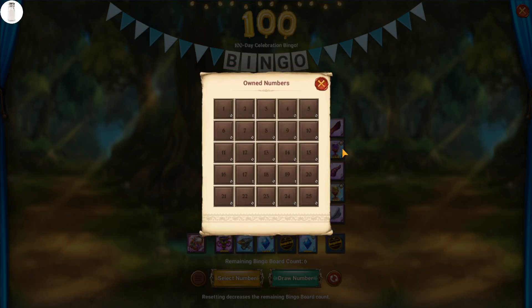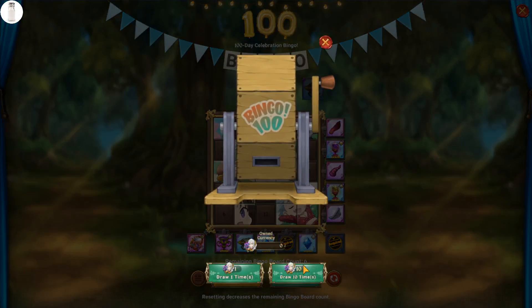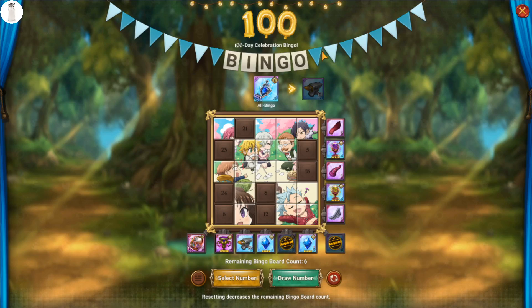There is a chance that if you get really unlucky, you won't have gotten seven of each number. It's going to happen to some people — they'll have way too many of some numbers and not enough of others. In that case, unfortunately, you're not going to be able to use the free tokens anymore to complete the bingo boards if you are one of the unlucky chosen ones.